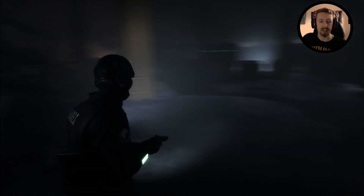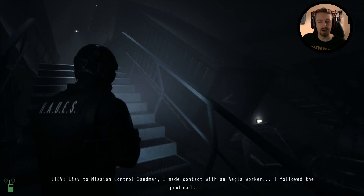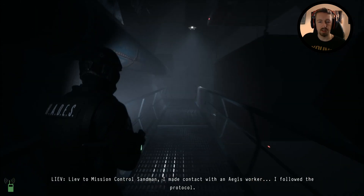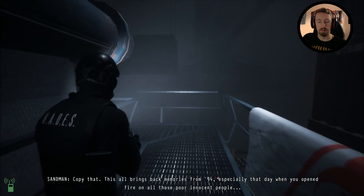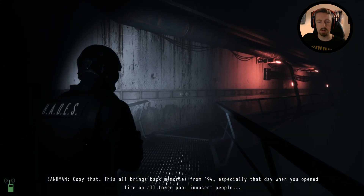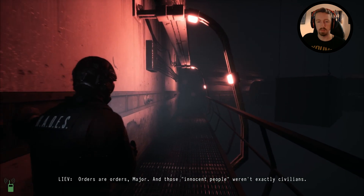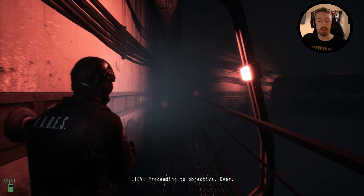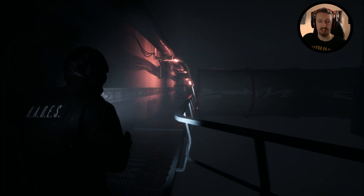Mission control, Sandman — I made contact with an Aegis Worker, I followed the protocol. I'm now heading to the control room to begin loading procedures. Over. This all brings back memories from 94, especially that day when you opened fire on all those poor innocent people — or what was left of them. Orders are orders, Major, and those innocent people weren't exactly civilians. Yeah, I'm sure he needed reminding of whatever happened back in 94 while he's on this very dangerous mission with zombies.